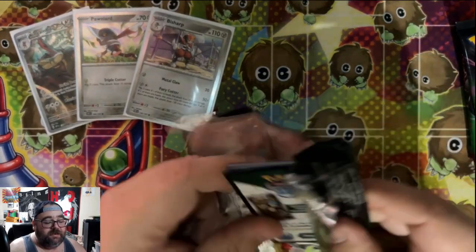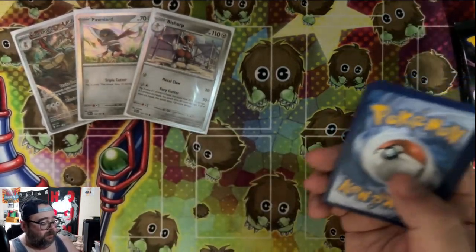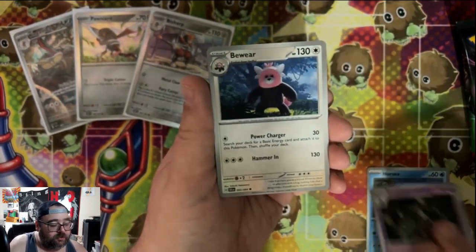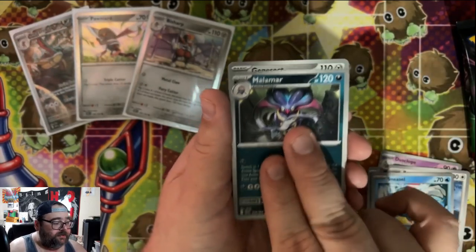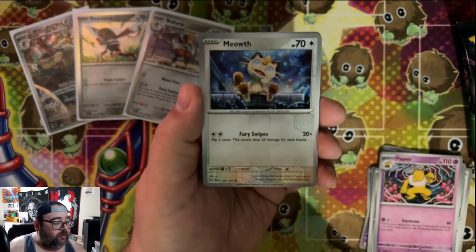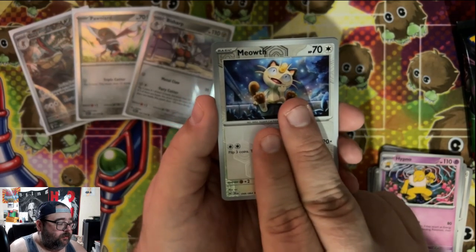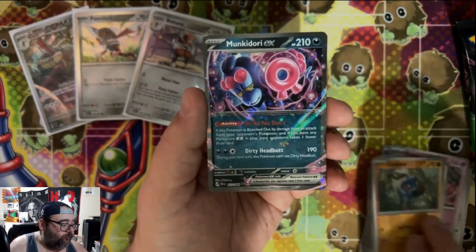I haven't seen anything on pull rates for this set — I don't know if they're good or bad — but I know you can get reverse energies. Unfortunately we didn't get one there. I'm hoping for at least one illustration rare, since those are the cards I'm chasing. An SAR or a Cassiopeia would be nice, but illustration rares are where it's at — especially that Dusknoir line. Oh, that's nice — the Meowth from the set! Beautiful card, look at that, such a stunning artwork.